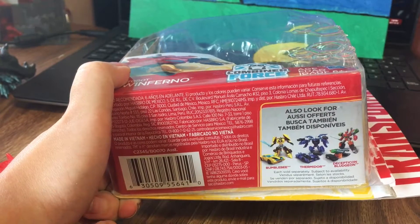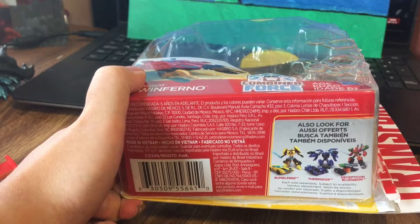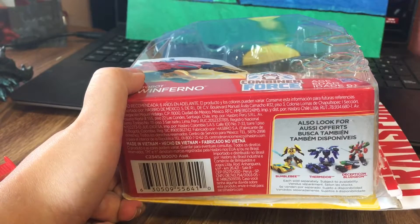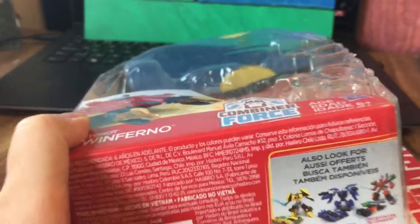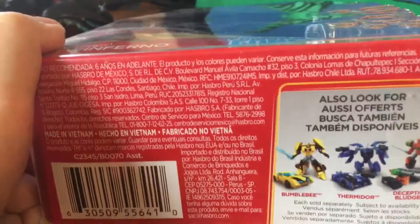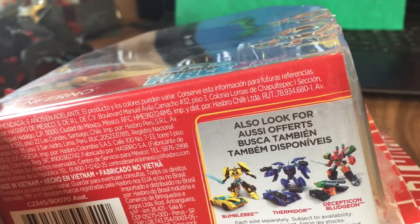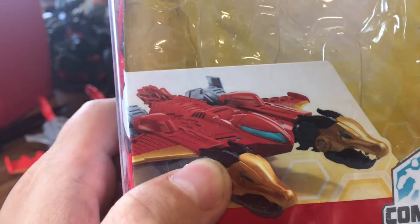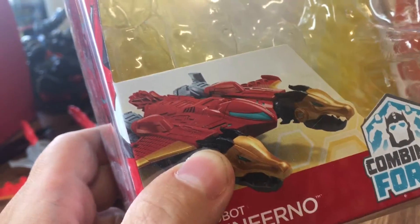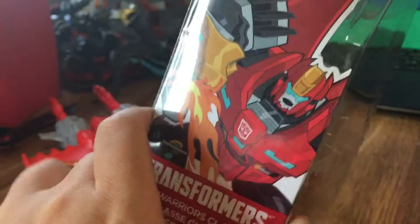There's a picture of him in his dragon jet mode on the side. There are some other figures you can get on the bottom of the box: Bumblebee, though I don't really like the design of this Bumblebee very much. There's also Thermidor, which is basically a blue Bisk — I don't think I want to get that one. And there's Bludgeon, which I really want to get because he looks really, really good. Bludgeon looks badass if I can find him, which has been a fail so far.